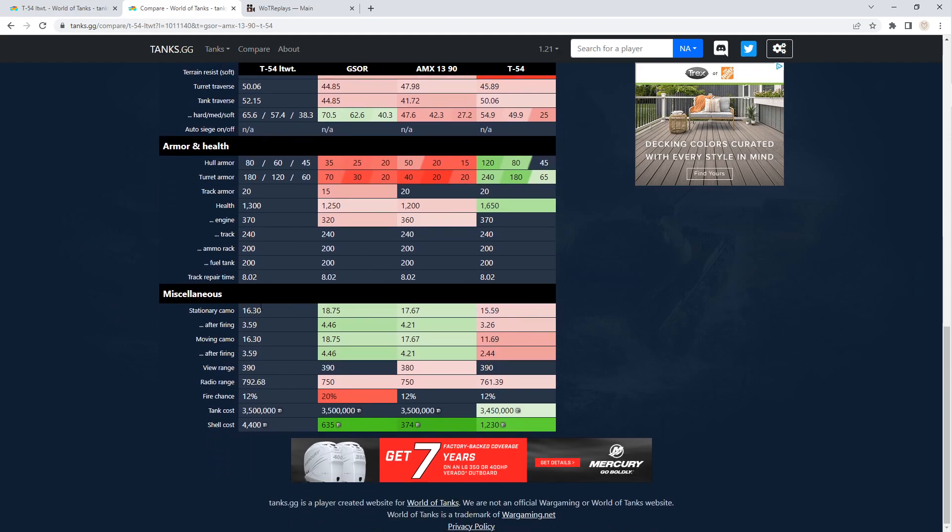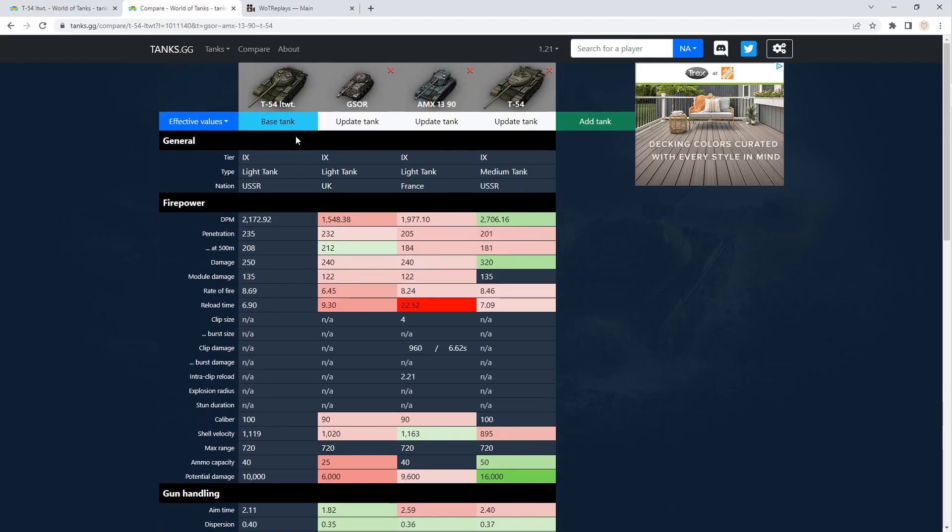Okay, then we get down to camo — it's okay, not bad, not great. We'll definitely be able to boost that up to what I would consider respectable when using bush mechanics. And then our view range of 390, which is funny — the medium tank has the same view range. Versus camo, not quite as good. But you're still going to have to boost that up with skills and equipment.